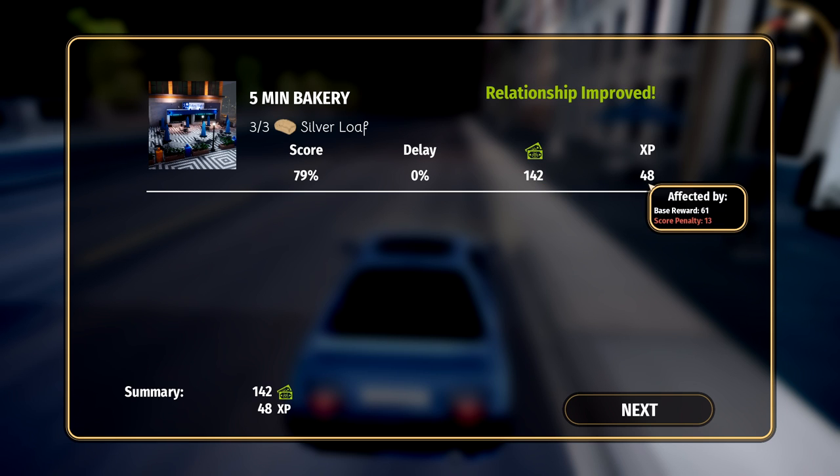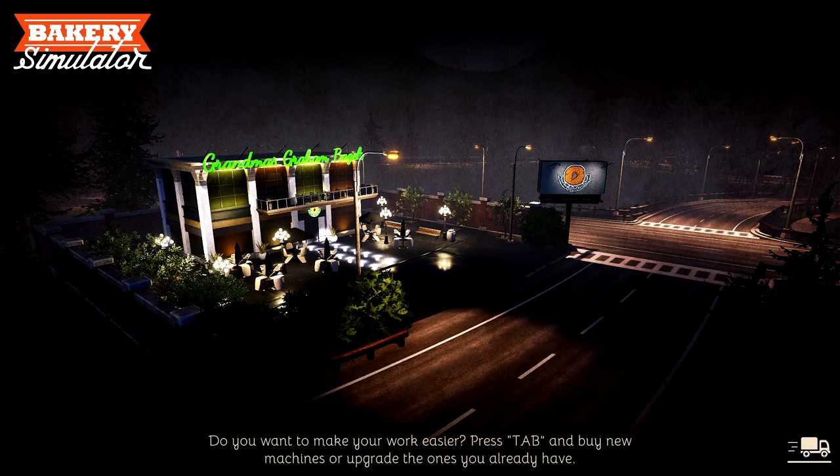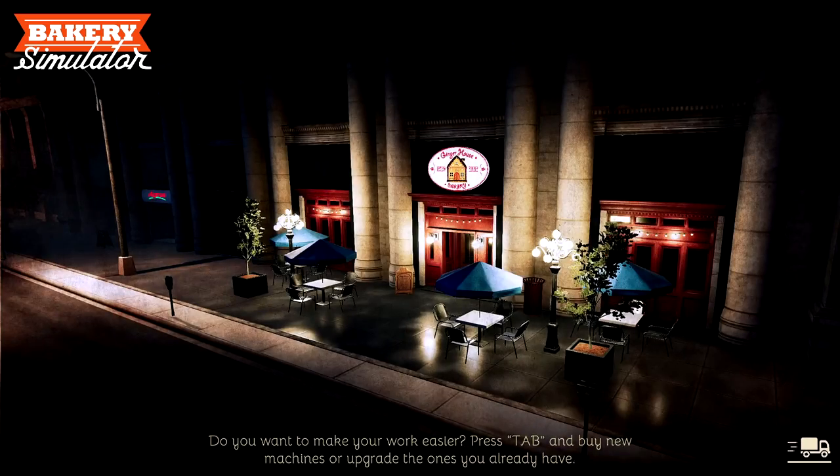Why did I only get 79%? Why does it not tell you what you did wrong? I want to know what I did wrong. Score penalty — why? No delay. It doesn't tell you what the score penalty is for. I think I messed something up in the actual baking process, but I don't know what. But we leveled to five, so that's good. We got puppets bun, puppets bread, sesame bread — very nice. We're gonna have all different types of breads going on here, which is gonna be super cool.